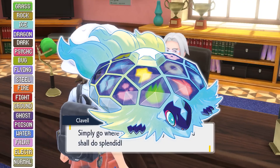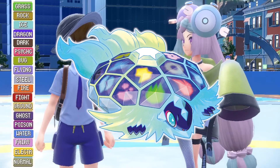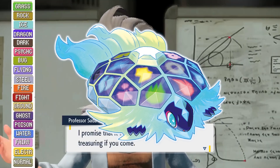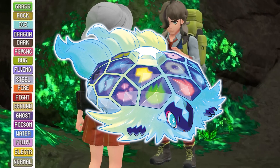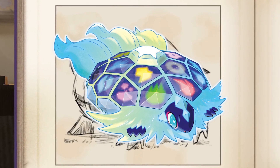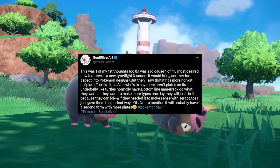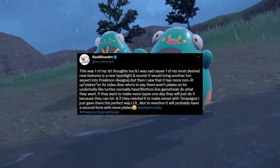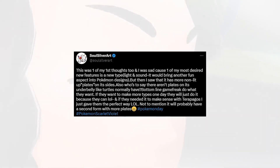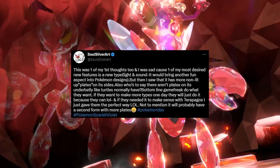When you think of the types that were added — like Dark and Steel — they were added as a way to counter Psychic, which was insane at the time. Fairy was added as a way to check Dragon. So while it's unlikely we ever get another type, I don't think Terapagos means we're never getting one. There are plates on his belly — those could be filled with new types. But I don't think we're getting new types anyway. Terapagos has all the types on his back, and the Terra icon in the middle points right toward the map — it's just so cool, such a neat little connection.